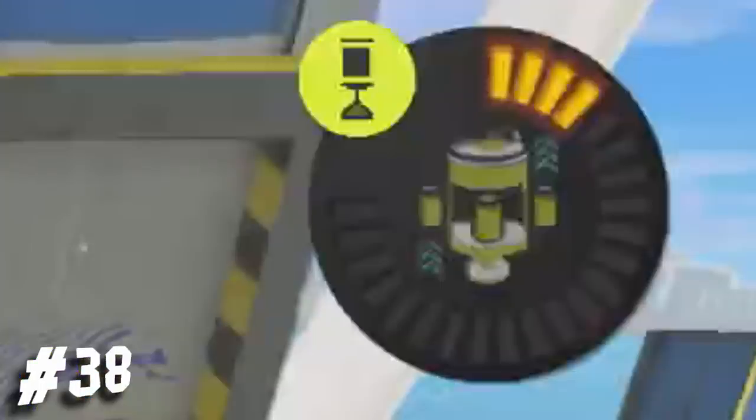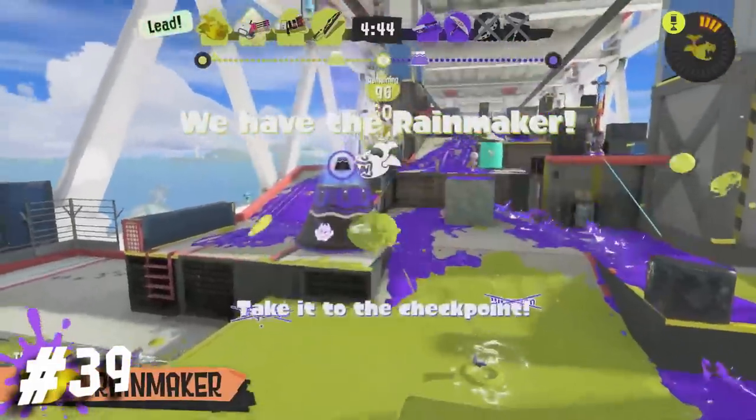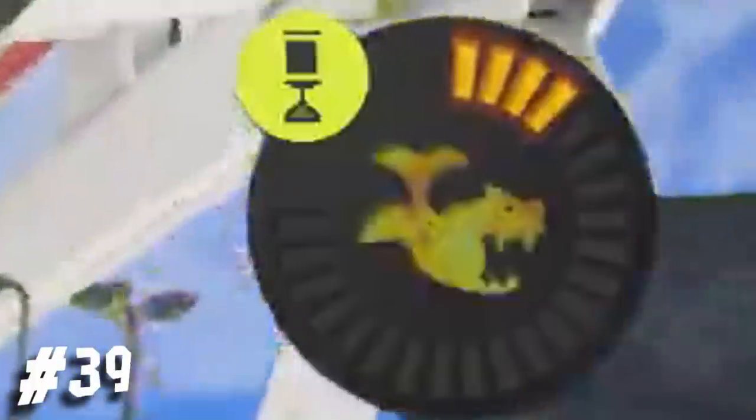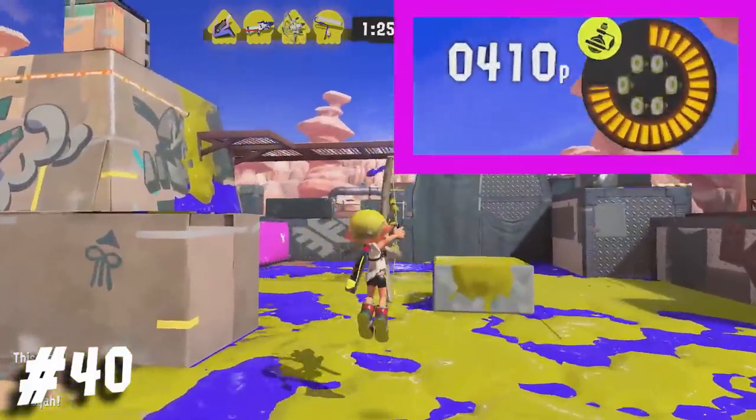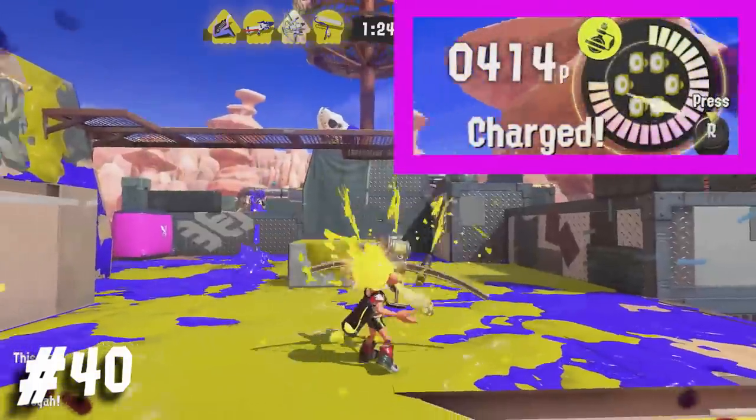In the Rainmaker footage, the N-ZAP is shown to be carrying the Suction Bomb and the Tacticooler. You can see the special icon being replaced by the Rainmaker — not sure if that means the special itself is being replaced though. The Tri-Stringer does come with Toxic Mist and the Killer Whale 5.1, sorry for not pointing that out earlier.